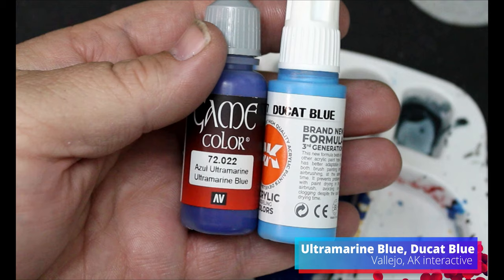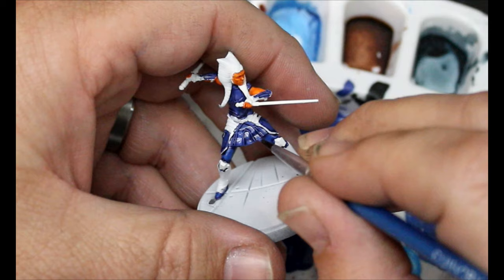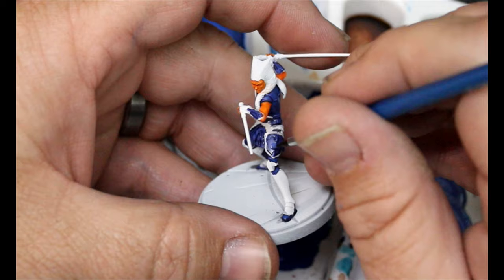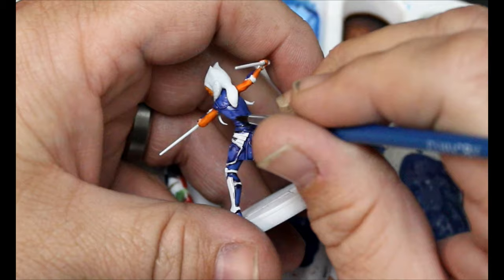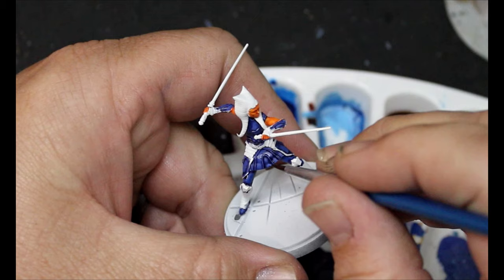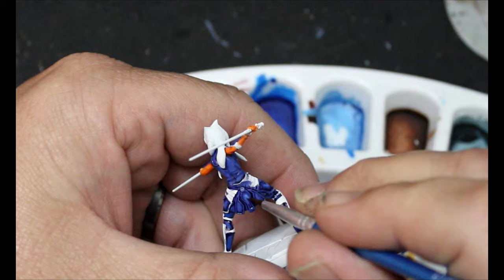We're going to take some Ultramarine Blue and add in a little Ducat Blue and start highlighting all of that original Ultramarine Blue. As we do this, just take your time — go through and get those raised areas. Leave our recesses and edges behind so we can build this up. Then we'll add in a little bit more Ducat Blue and do a second highlight, leaving the original color in the recess and putting the new layer on the most raised areas.